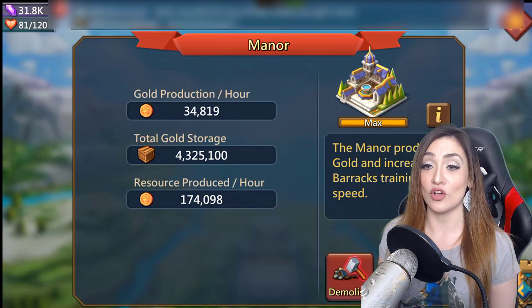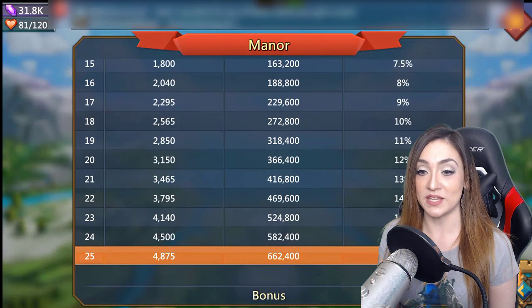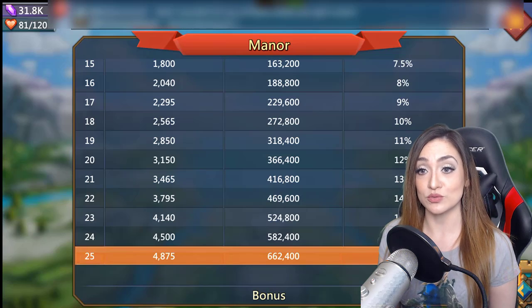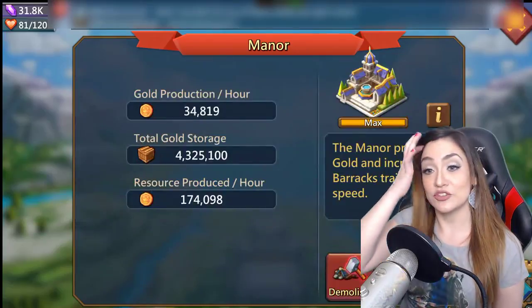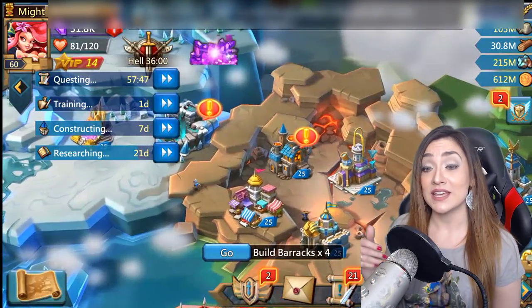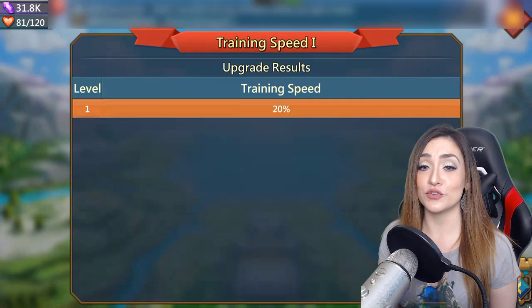Manors, hospitals, and barracks all fight for the same space, but what's really going to impact your training speed is your manors. Each manor improves your training speed by 20%. A secondary benefit of manors is that they also produce gold, which is very important especially as you're thinking about unlocking T4. How many manors should you have? It really depends on your situation — are you in a dangerous place needing hospitals? Right now I'm running about eight or nine manors.